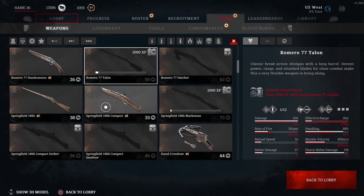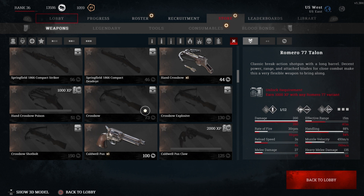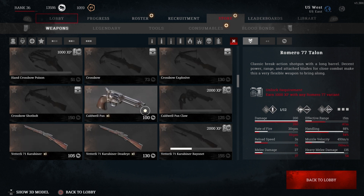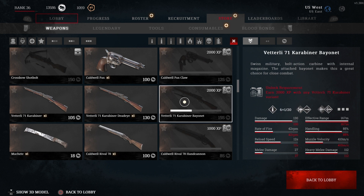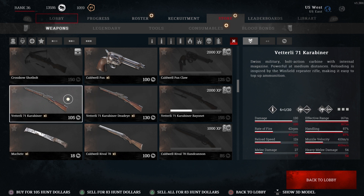All these guns you see that are unlocked — like the Vetterli 71 Karabiner Deadeye — I'm almost halfway to unlocking the bayonet version of it. But to unlock a variant you don't have to use the one right before it; you can also use the base model, which is much cheaper. That's an important thing to note.